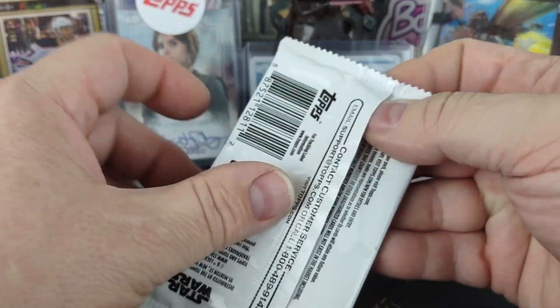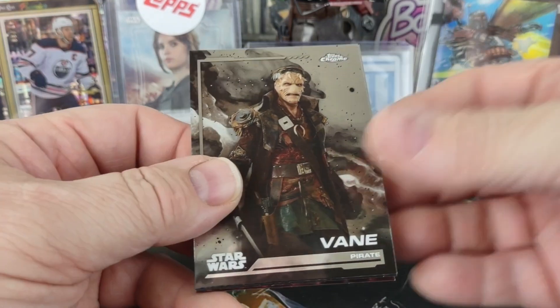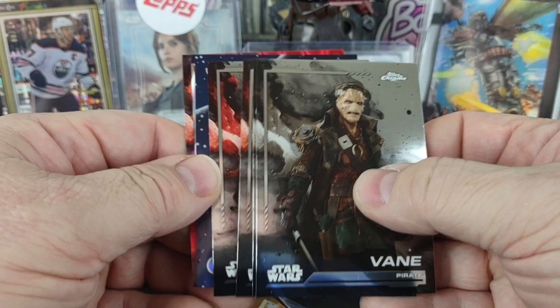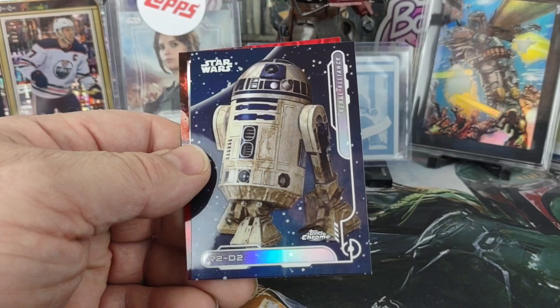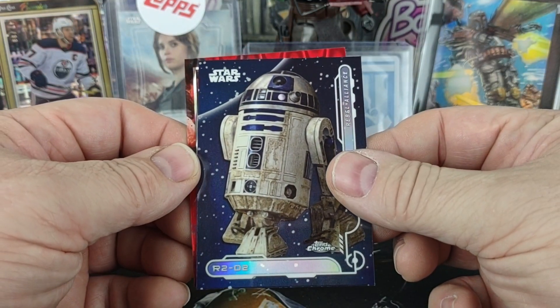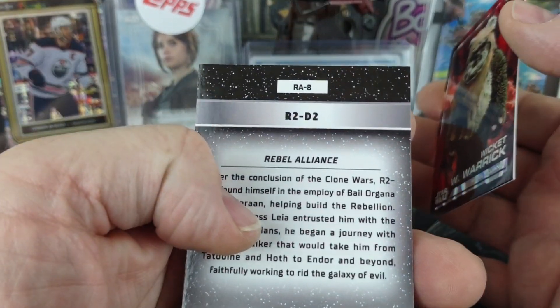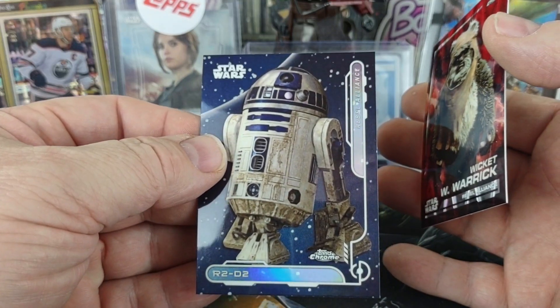Here we go, last chance for anything. We do have a Galactic Civil War — it looks like it's going to be R2-D2. And now that I have him, I have to see what number he is. He is number 8, but his picture is for number 9.